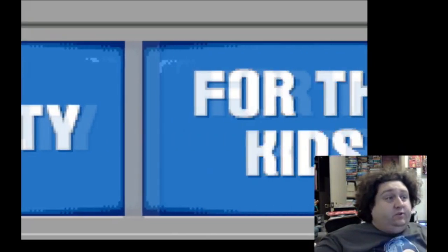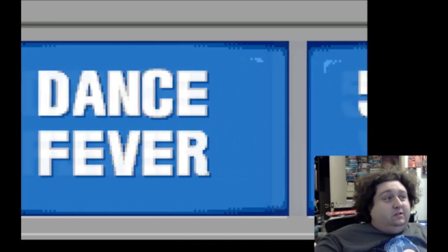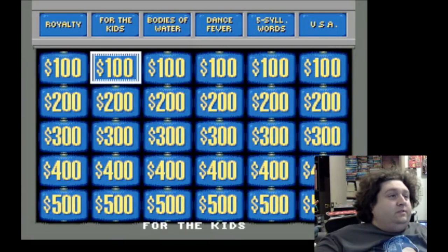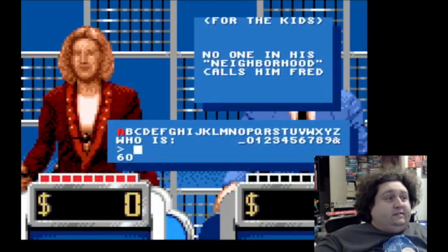Same Alex voiceovers as before. Categories are: Royalty for the Kids, Bodies of Water, Dance Fever, Five-syllable Words, and the USA. We're going to keep them as they are. We'll go for the Kids for $100. This version has the timer in the bottom right-hand corner, which is a lot better — the questions don't cover the timer.